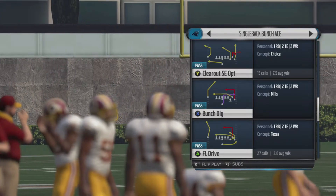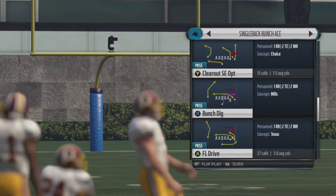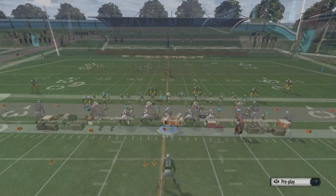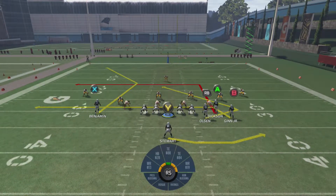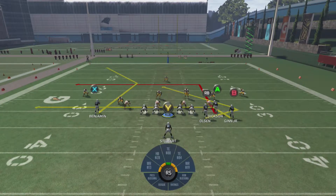Today we are going to be doing the FL Drive. This is kind of like a Y Trails from Strong Close, and I really like this play a lot. We're just going to come out in FL Drive and pick a random play because it's going to beat everything. It's also a pretty good goal line play. The only problem is it's kind of glitchy because your running back doesn't really block.